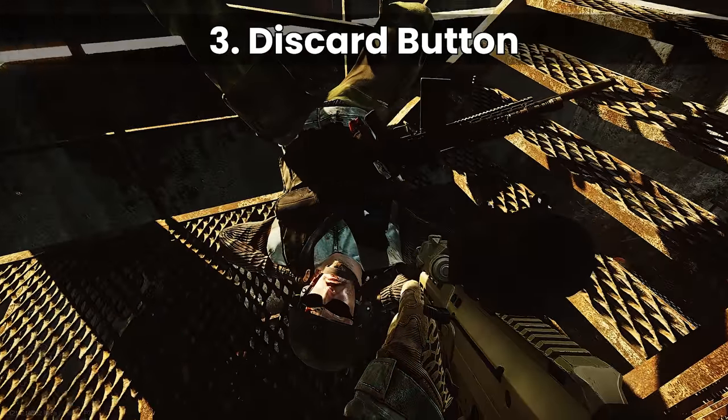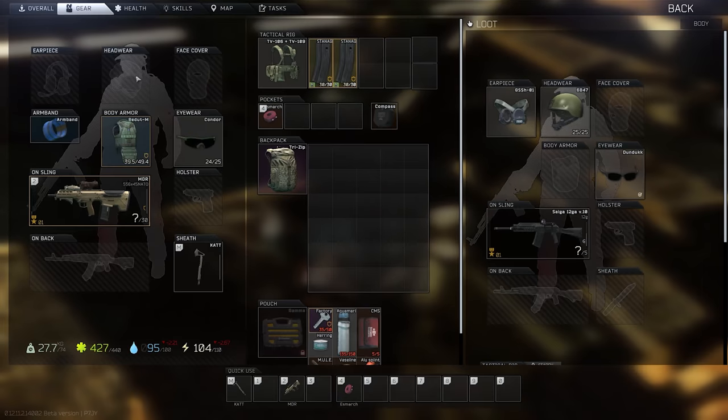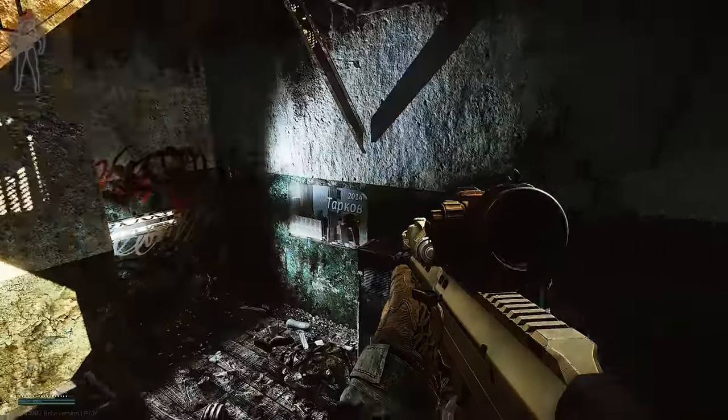Number three: bind a button for discard. I resisted on this key for ages but it's definitely worth it when looting. For example, insurance frauding your own helmet so you can just remove it with discard and equip the enemy's helmet with alt. It's nice and efficient.